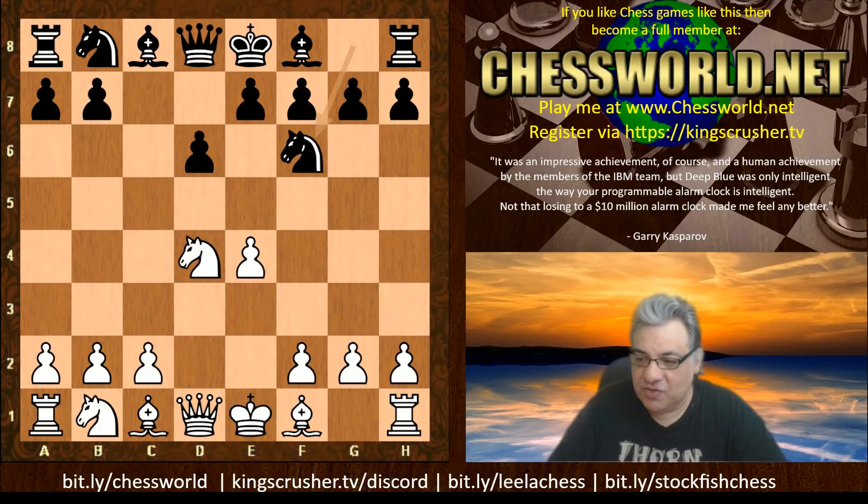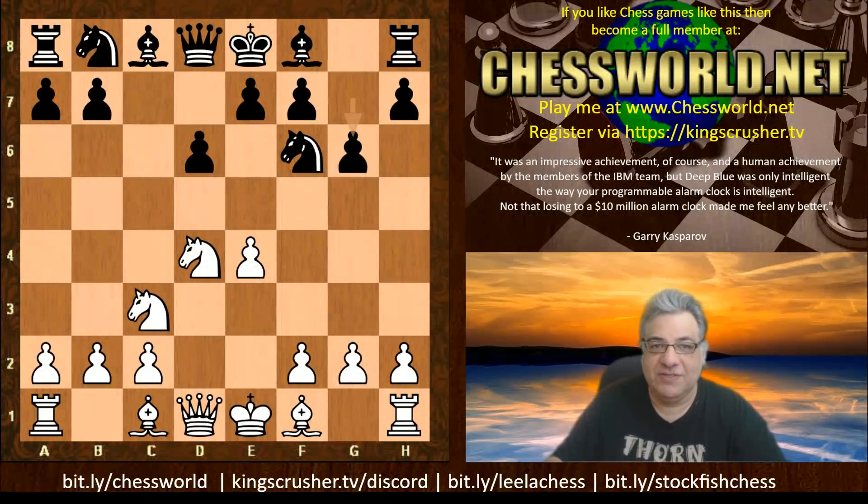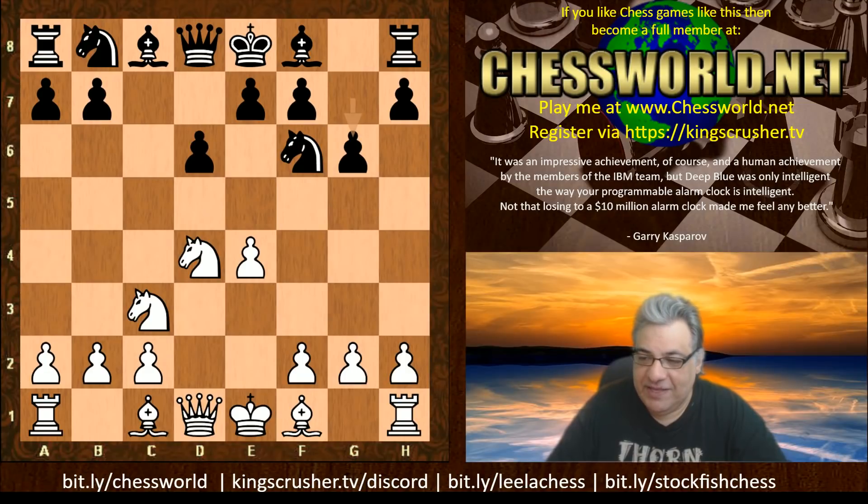The Sicilian Dragon with knight c3 and g6 is actually named after a star formation, not the fictional kind of animal apparently — check that out on Wikipedia. Fischer actually condemned the Dragon in the 70s, saying white could just use the h-file: sack, sack and mate.